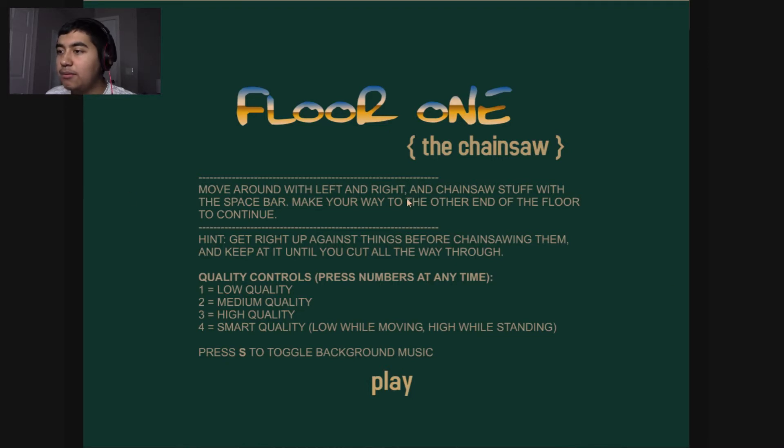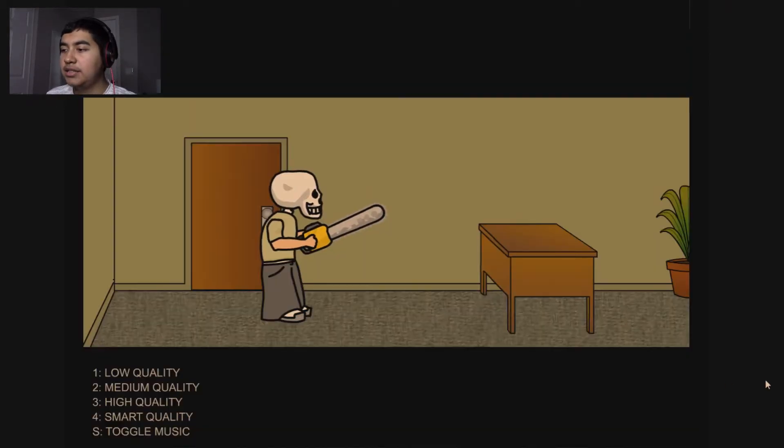Alright, floor one — the chainsaw. Move around with left and right, chainsaw stuff with the spacebar. Get right up against things before chainsawing them and keep at it until you cut all the way through. Okay, so this is standard tutorial stuff. Let's just get going.